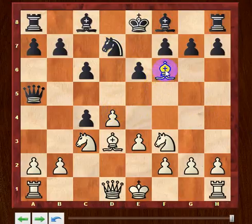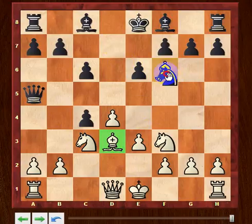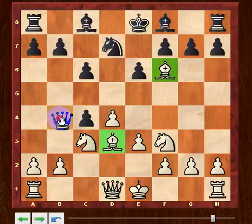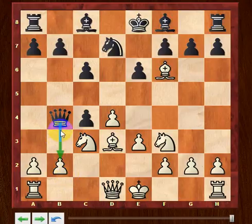This bishop and that bishop are both attacked, so you want to get the most out of this position. If you take one and white takes the other, the position is about equal, but you want more. So what you do is play queen to b4, hitting a couple of points — you're threatening b2, protecting your pawn, and also threatening to take on f6 with either the knight or the pawn.